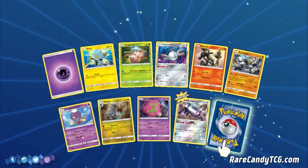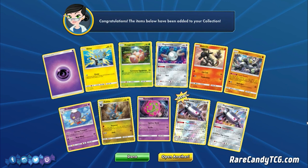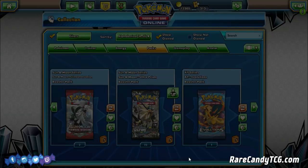We have Reverse Magnezone — that's definitely a really good regular rare to get. And we got Holo Magnezone! So we have our Magnezone playset now, I'm pretty sure, since we pulled one or two earlier. Doing good there — we've got our Magnezones, we've got our Garchomps, we just need one more Empoleon.